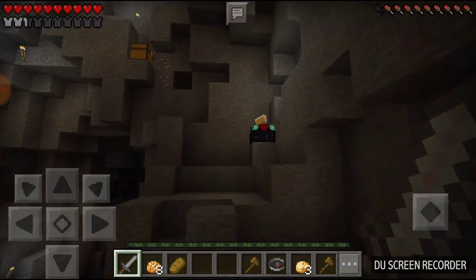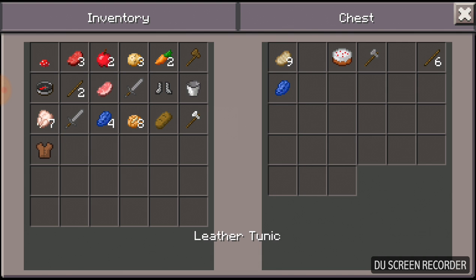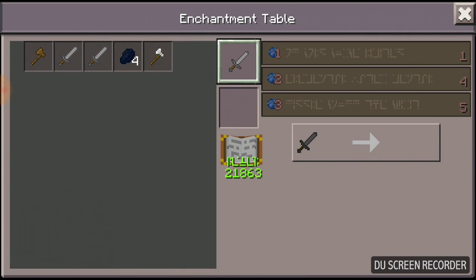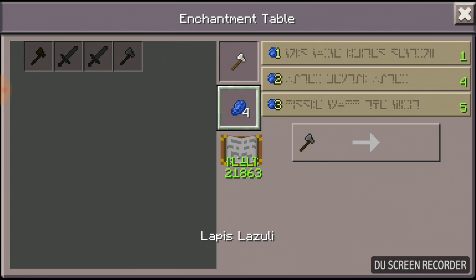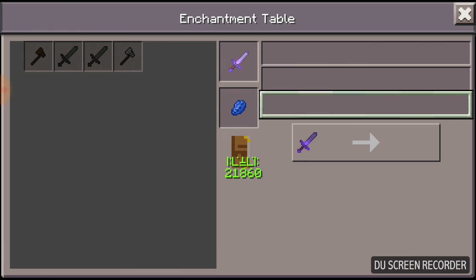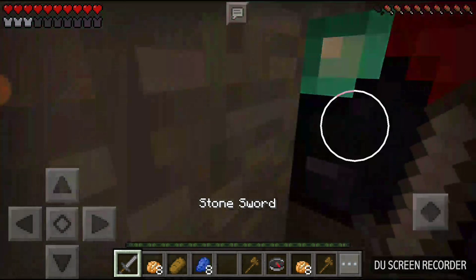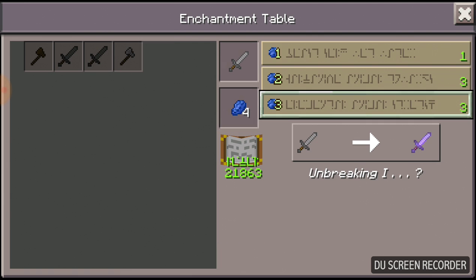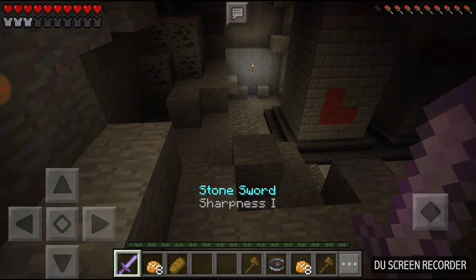There's a chest - hopefully we'll get something good in here. We need some boots. Okay I think I'm gonna do my sword. Yeah there we go. Now we've got Sharpness 1, so we're in quite a good position there actually.